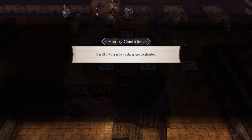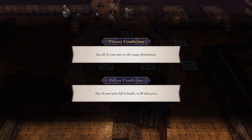The victory conditions are not to defeat all the enemies, but to get all of your units to the target destination. Your defeat conditions: any of your units fall in battle, or 10 turns pass. The 10-turns condition is slightly misleading because you actually can't finish this battle in 10 turns — I'll explain what that means.